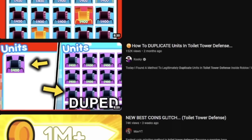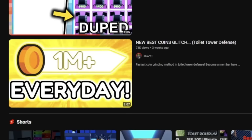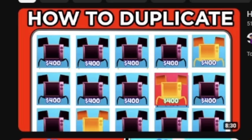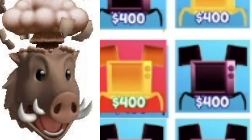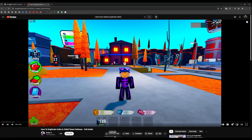Anyways, if we go over to YouTube we have a wide variety of videos on how to duplicate units and glitches and stuff like that. So let's start out with the most recent one. There are like 15 Spider TVs and he has a golden Spider TV - it's like you combine the Spider TVs and they become golden or something. As the owner, I didn't even know about that.